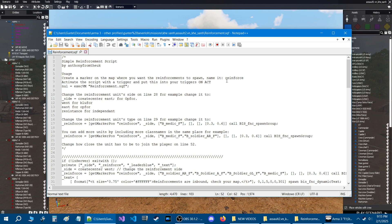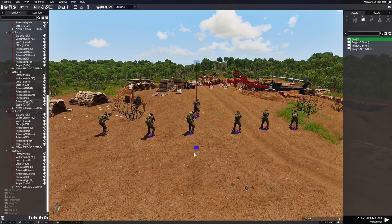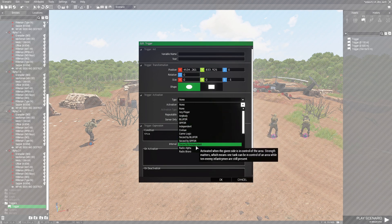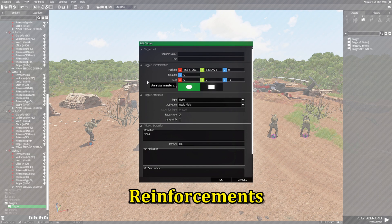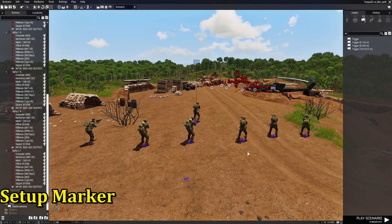Let's start with the beginning. We're going to go into the mission, create a marker and name it 'reinforce', then create a trigger and add this code to the trigger. We're going to copy this with Control C and go back in the mission. Let's go to F3 triggers and choose a trigger without a size and place that right here. We're going to edit the trigger, go to activation, and set the activation to Radio Alpha. I'm going to set it to repeatable. At the top where it says text, we're going to put 'reinforcements'. Then in the on activation box, we're going to press Control V because we have the code on our clipboard. That's all we have to do with the trigger.